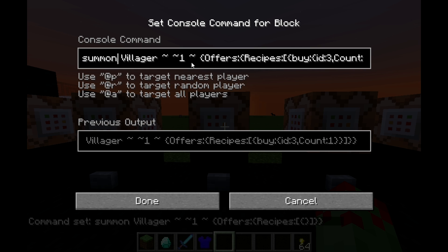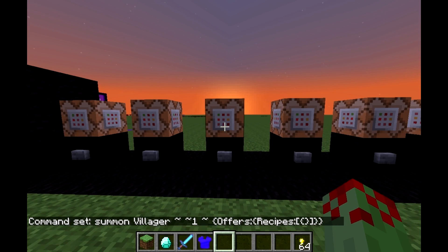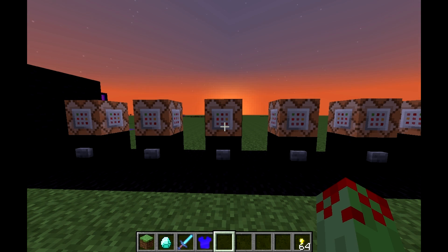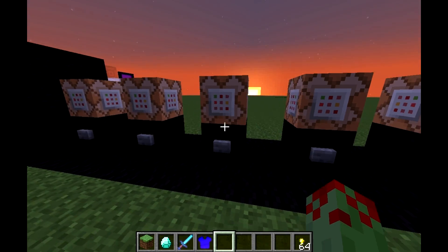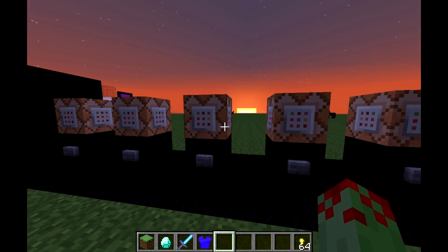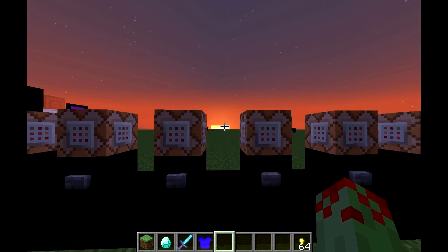Summon villager, coordinates, offers, recipes, and then in the set of curly brackets we have 'buy' colon, another set of curly brackets, id three, count one. That's saying: in order to get what the villager has to offer, you have to pay one block with the id of three, which is the dirt block — like the trade of dirt block for a grass block.